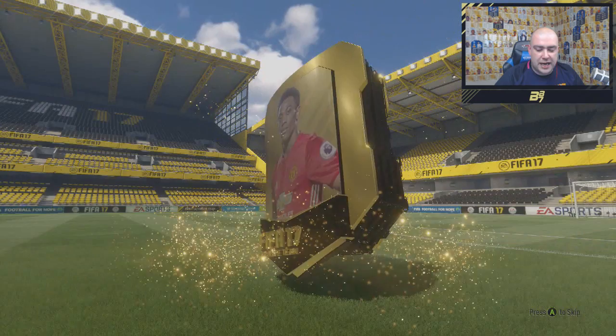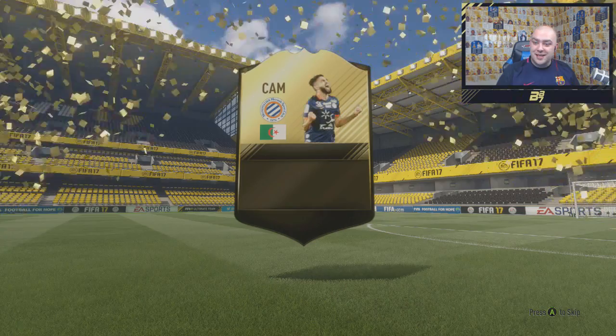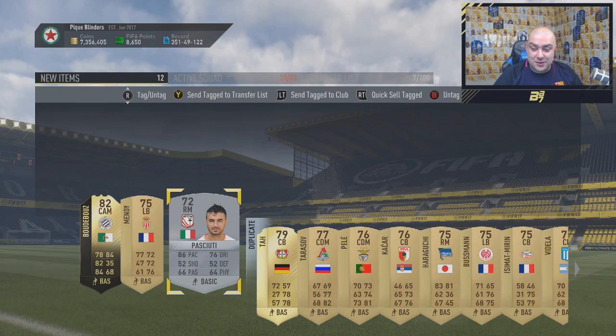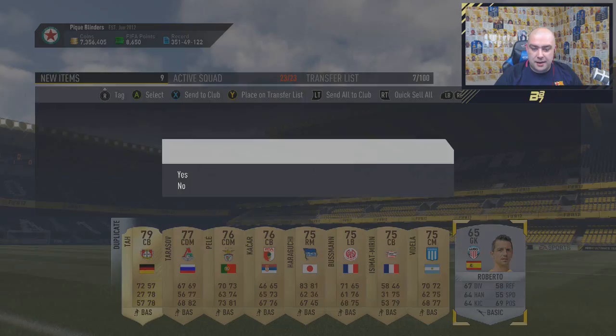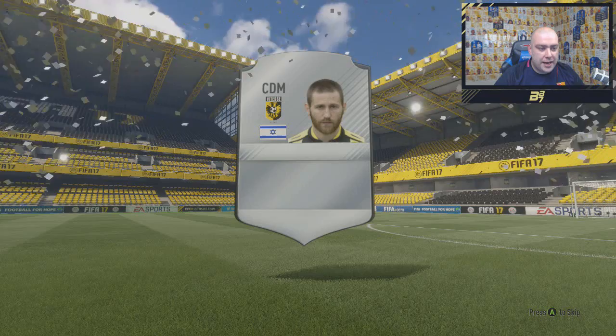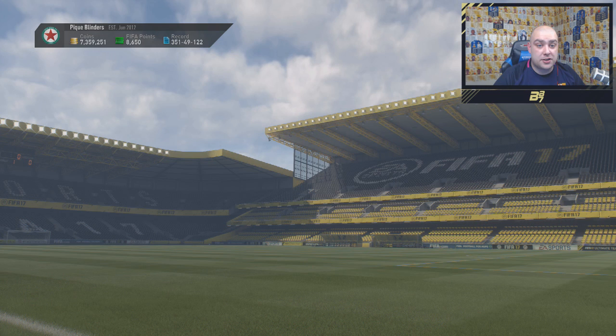Now we do move on to the final one. In form! Buddha Boos! Not bad guys, didn't even expect to get anyone from that pack, but we have got Buddha Boos in-form. These squad build challenge packs are absolutely paying out for me! In form Mendy as well. And Ta - that is pretty sweet. We've got an in-form guys, I can't complain. We've got something good already - an in-form, an 86 rated player, and a walkout in the squad builder challenge packs already just from these two squad builder challenges.